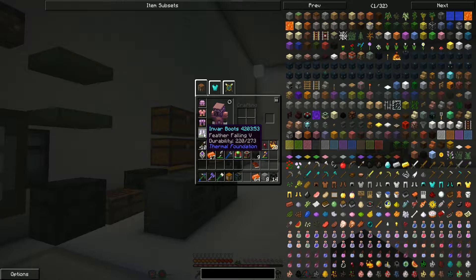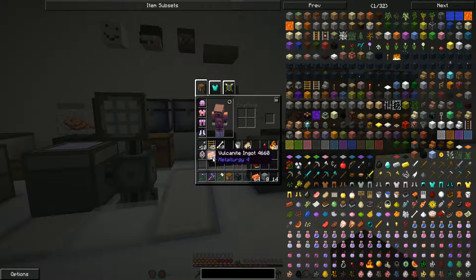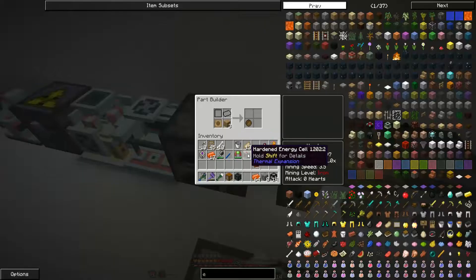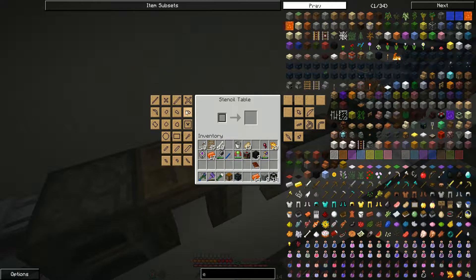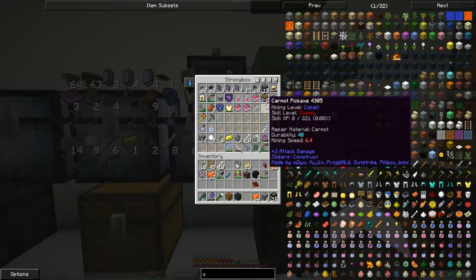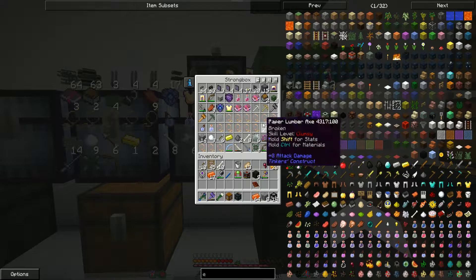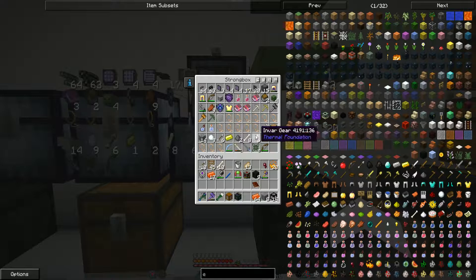My armor took a beating. I'm using Invar boots now, mostly because of the feather falling, and my helmet and everything else are slowly dying. But we might be able to use this Vulcanite for something cool. I do want to make a Vulcanite pickaxe, though. I don't think I have a pickaxe mold — I've got a Promethium, which is only level stone, and a Karmot pickaxe which would mine up to Cobalt. If I could just switch out the iron head for a Vulcanite head, that might do the trick.